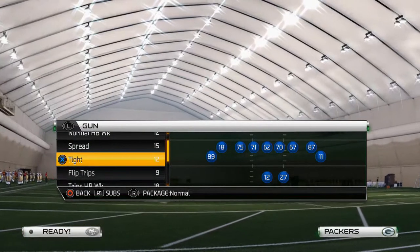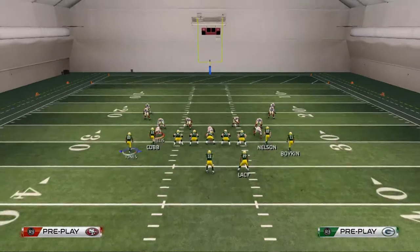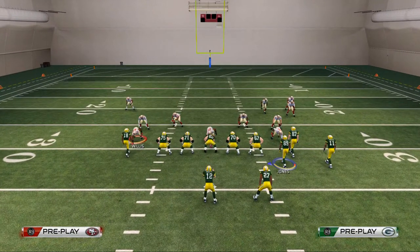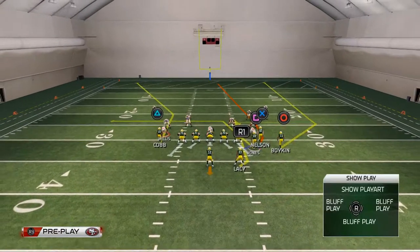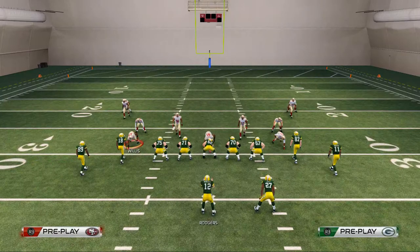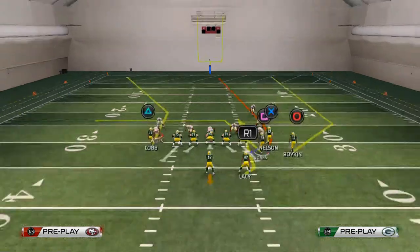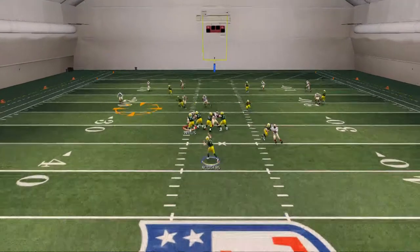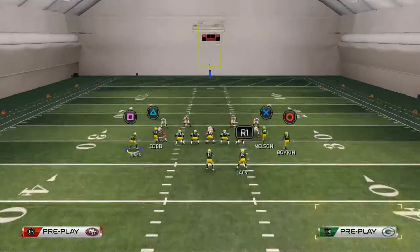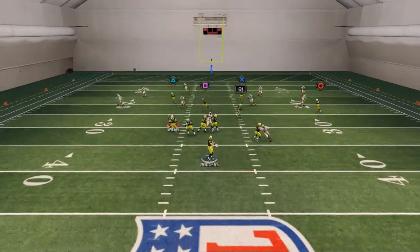We're going to grab a Cover Four to show you how this play works. Against Cover Four, the only adjustment is to motion that slot receiver across left to right and put your running back on an option route. The first read on this play is the crossing route to James Jones — it does a pretty decent job at beating the zone, specifically heavy deep zones like Cover Four and Cover Three, where with only two yellow zones over the middle you can get this route open across the formation.